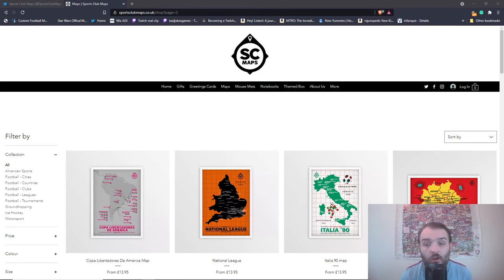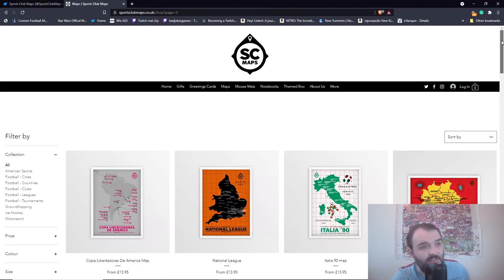What could you win, you might be wondering? Well, as you can see, we are on the Sports Club Maps website. I'm working together with them for this giveaway, and what you could win is one map from this very website. And they do some very, very nice ones.